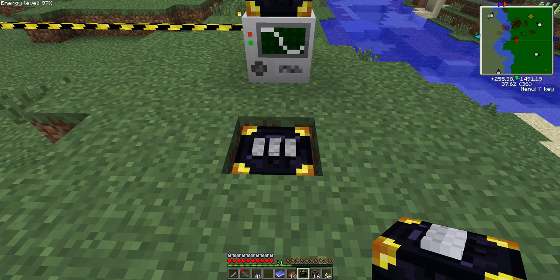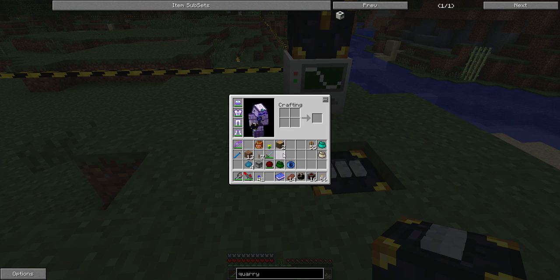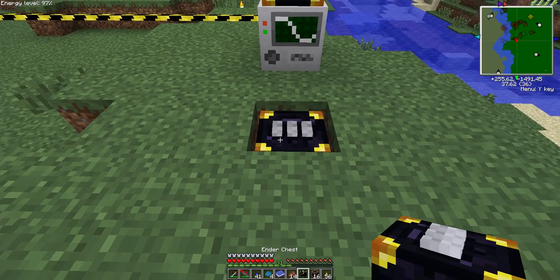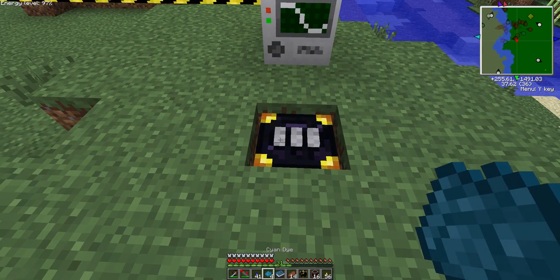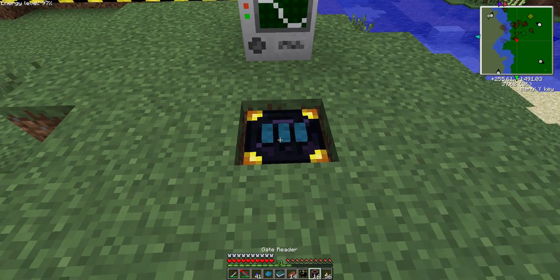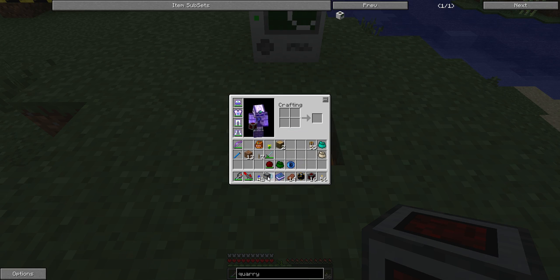The bottom chest, when you're out here using energy, is the one that's going to need the full cells in it. Right now it's filtering stuff from another quarry, but for me I have my full cells going into the cyan channel. If you look in here now there's a whole bunch of redstone energy cells.